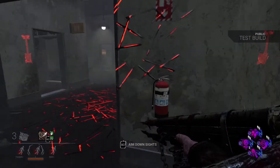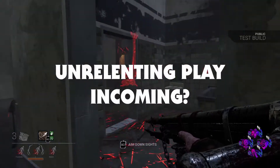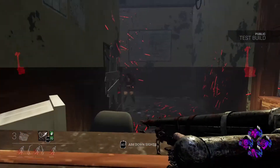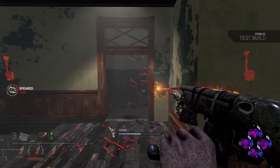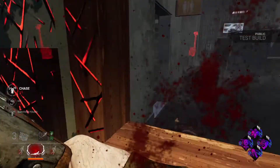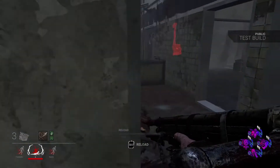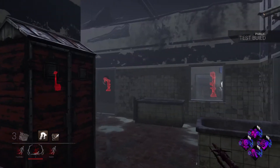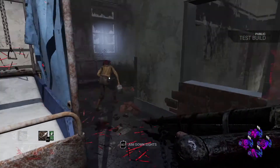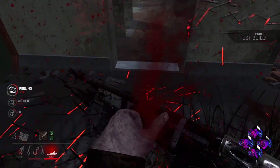If you know the shortcomings of Huntress, you're going to know the shortcomings of the Deathslinger. This is what the build is meant to remedy. I'm talking about structures like walls, pallets, windows, stuff like that. And then for the Deathslinger specifically, he has a reload animation, when his chain breaks he gets stunned, there's a missed attack cooldown, and there's a lot of things to take into consideration when playing this killer. He might have a tough time with maps with tight corners, dense buildings with a lot of pallets and windows, stuff like that. So that's what this build is meant to remedy.